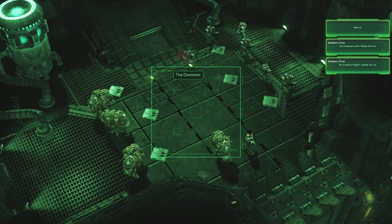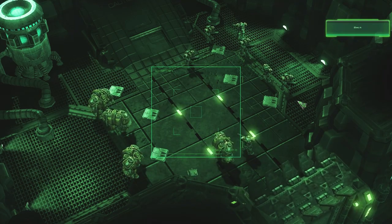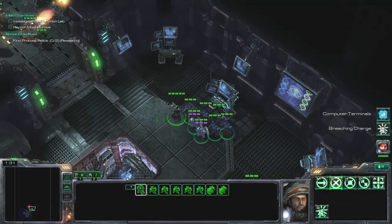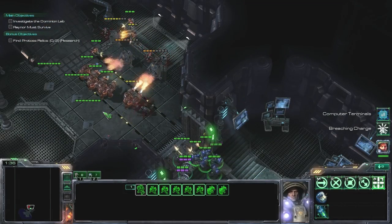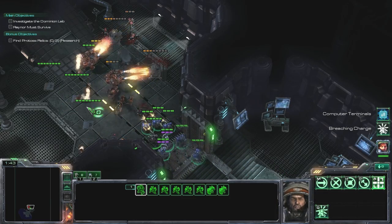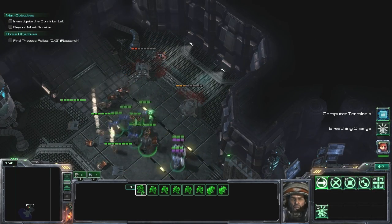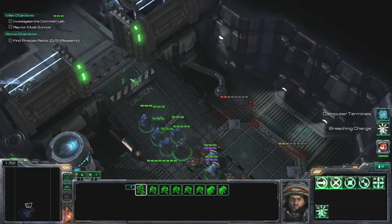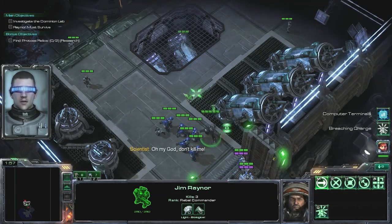I do the right side because there's more Marines there, which are more effective than firebats against turrets. Plus the firebats will be distracted. All you do is go back and start killing them — just help the turrets out. It's probably the easiest one to do. Time to man up. And here we go.